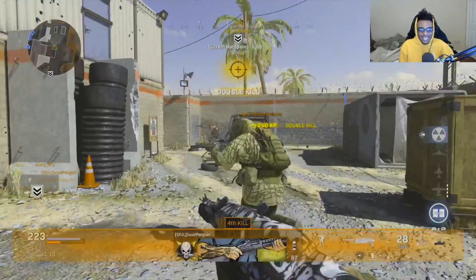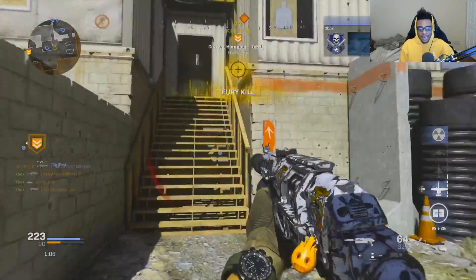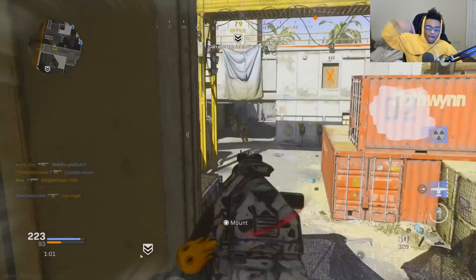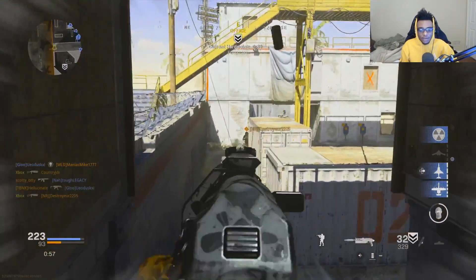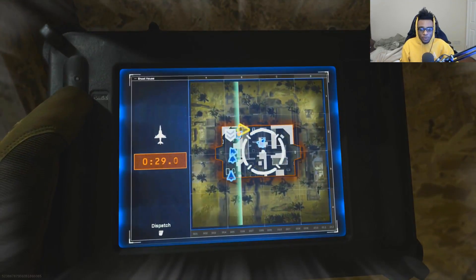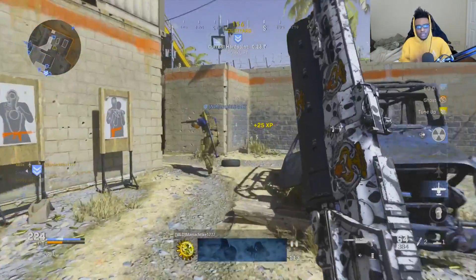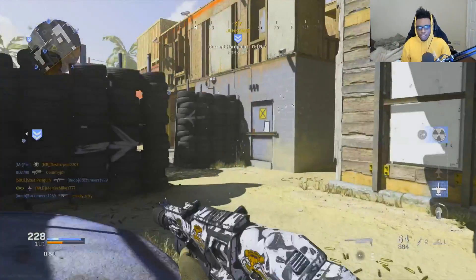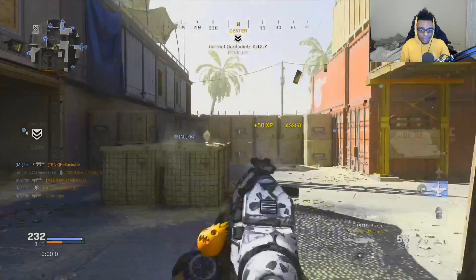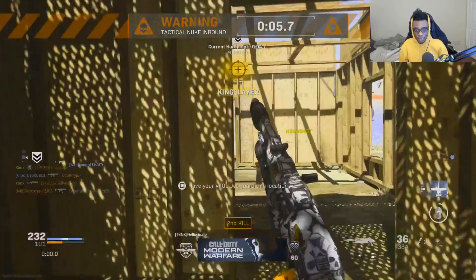That is exactly how you guys can set up a solo spawn trap on the map Shoot House, how you can get your streaks and score streaks a lot faster, and how you can potentially get your first tactical nuke. Hope this video helped you guys out. Let me know down in the comment section what map you want me to break down next — I think I might do Piccadilly next, though it's a tough map because of all the camping. I want to help you guys improve on each and every map. Keep a mental note of the spawn points and you might drop your first tactical nuke.